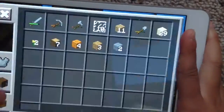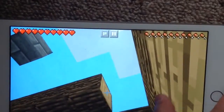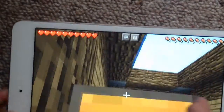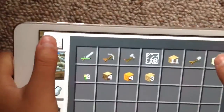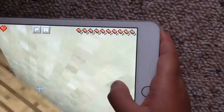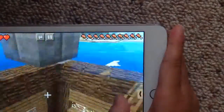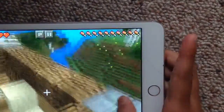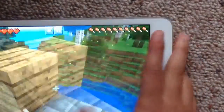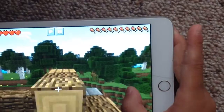Now up we go. We need the stone again. Sorry if this is gonna take forever, but this is just a building episode — a little building and improving on camera. I guess we could go up now and work on the roof. I forgot how my roof was, so it might be a little different, but differences are okay. I think this is how I want it to be.